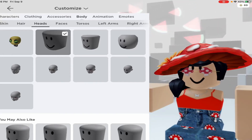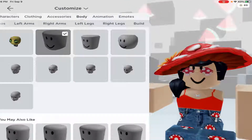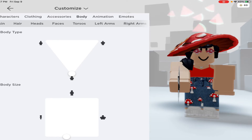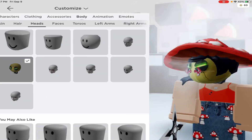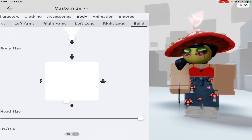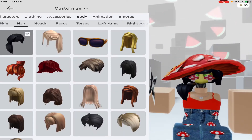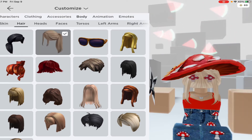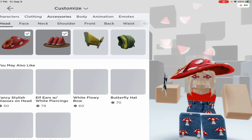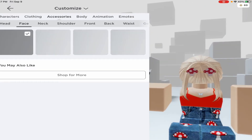Hi guys, today I'm going to show you how to get free headless. You have to get the junk bot, which is free, and then go to Build, go to R6, and if you have the aesthetic ponytail here, you can get it there.